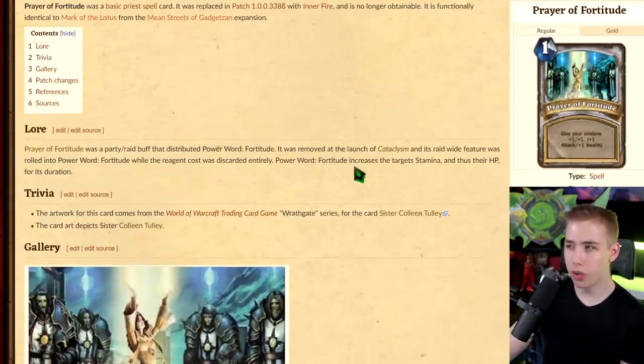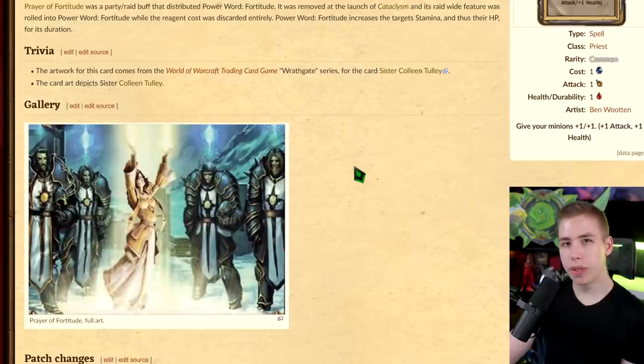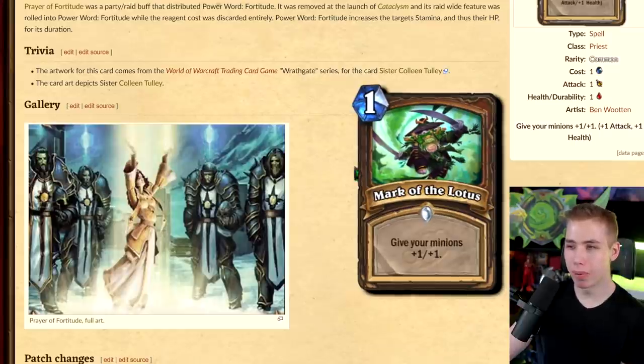Old cards in Hearthstone used to have the attack and health buff written out in words in parentheses — I don't know, it must have been too complicated. The artwork looks like a movie by Monty Python. And it's weird to see this buff for Priest — we do have this card in Druid though, called Jade Buff Spell.